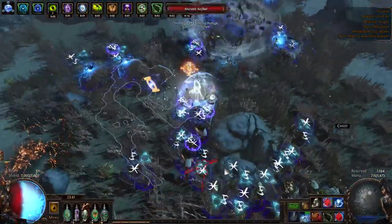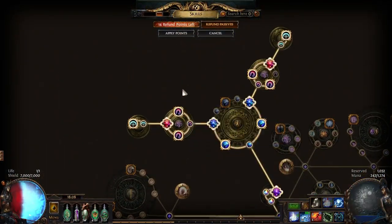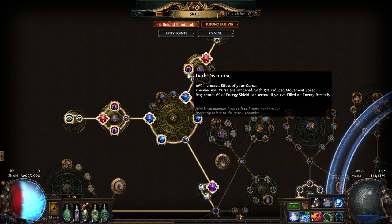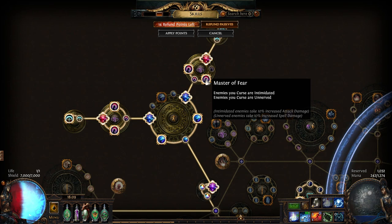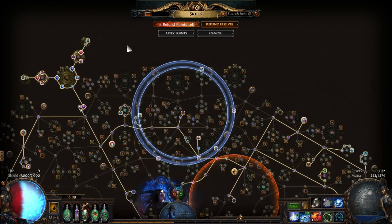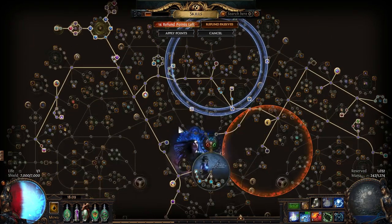Here's the idea for the build. I figured out I can use curse effectiveness, which can be found on passive tree nodes — for example, increased effect of your curses. You can find nodes that give you 10% increased effect of your curses, which is huge. So imagine stacking 10%, 5% and then nodes like 'monsters you curse are unnerved and intimidated, so they take 10% more damage.' You can also get an additional 25% effectiveness on jewels, and with cluster jewel stacking you could go up to 300% increased curse effect.